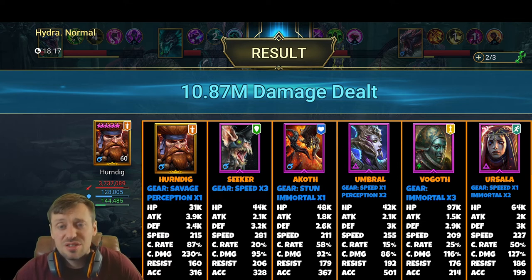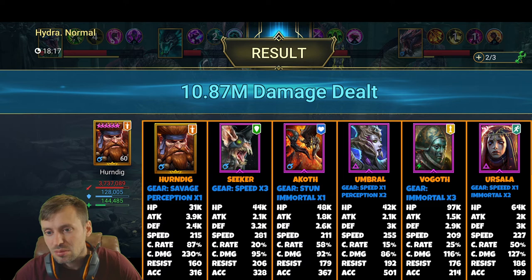Akoff is in a Stun set, so he could be doing even more damage — he used to be used in Doom Tower Hard for waves. Focus HP, defense, speed, and accuracy on him. Umbral is built for Arena so she has high speed and accuracy for that, but ideally you'd want more HP and defense for Hydra. Vogoth is in triple Immortal set — focus HP, defense, a bit of speed and accuracy. Ursula would probably benefit from a Regen and Immortal setup, but she's currently in Speed and double Immortal; focus HP, defense, speed, and accuracy.